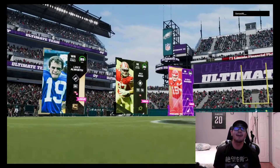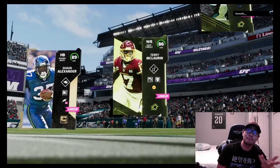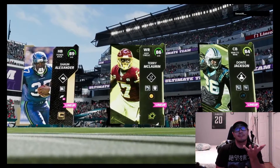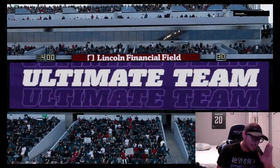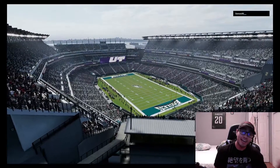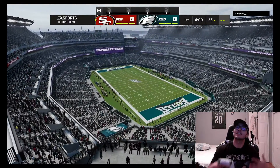Sensei Al's top three are Nick Bosa, Lance Alworth, and Patrick Mahomes — definitely gotta watch out for Nick Bosa. Our top three are Terry McLaurin, Dante Jackson, and Shaun Alexander. We've got speed on defense and offense, so we should be fine. We're gonna get the ball first — let's make some big-time plays.